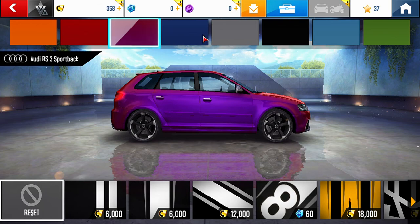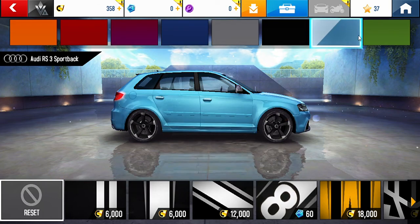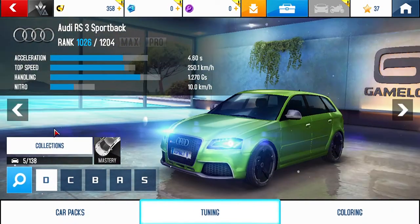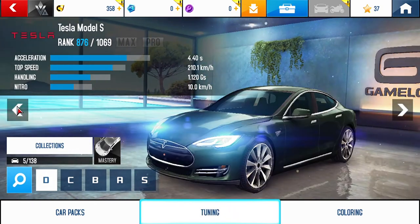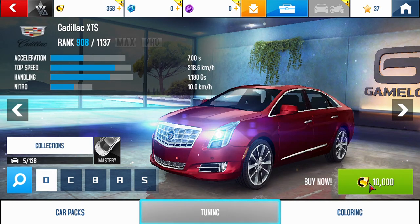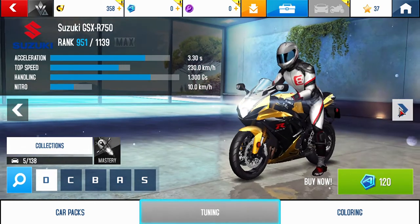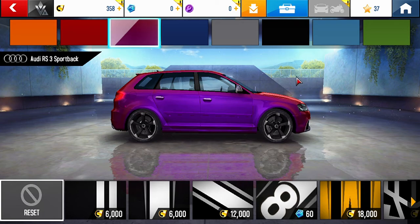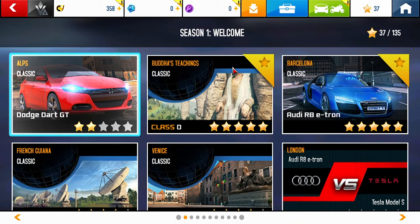You can also change the color — go to coloring and you can change what color you want for any of the cars. If you want the colors on the bottom, you need 6,000 tokens just for a color, so I won't waste that much just for a color.